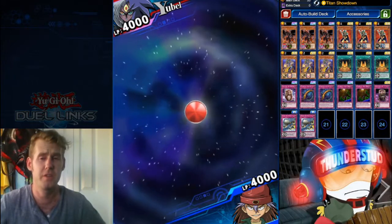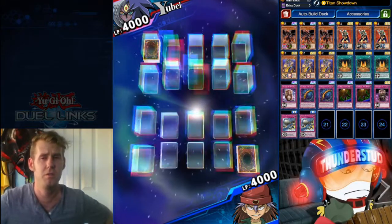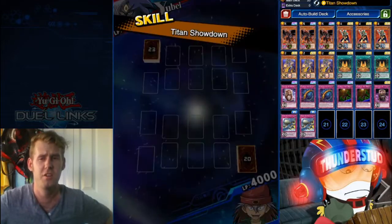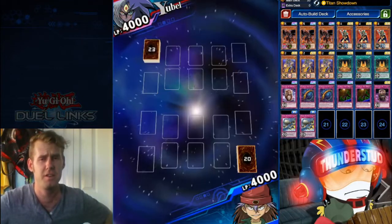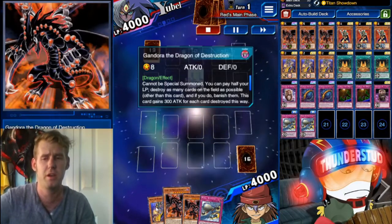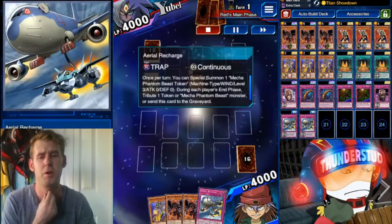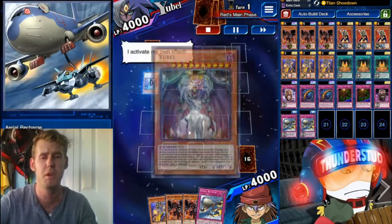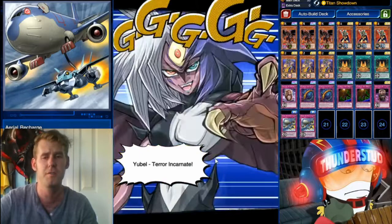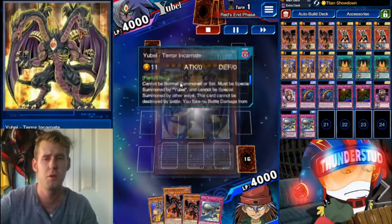So here we are fighting a Yubel — whatever you want to call her. We're going second, and it's an actual Yubel deck. Looks like they got a lot of cards in that deck — 23 cards. These two cards are really crucial to the deck: Mithra and Aerial Recharge. Because they're one card but provide you with two monsters, two cards on the field. That's double the damage for a Gandora. It's super useful — makes all the difference.